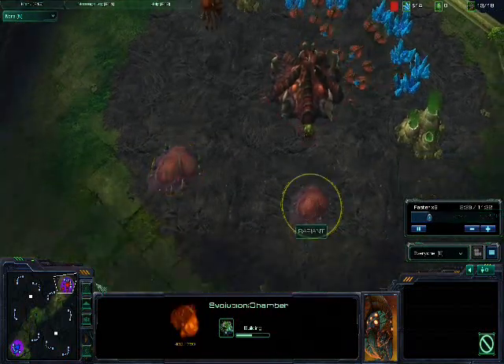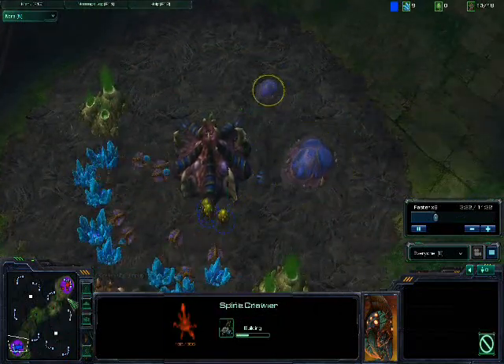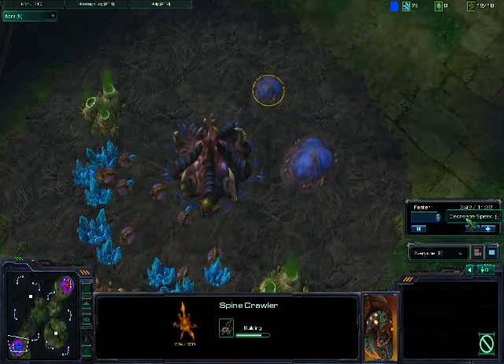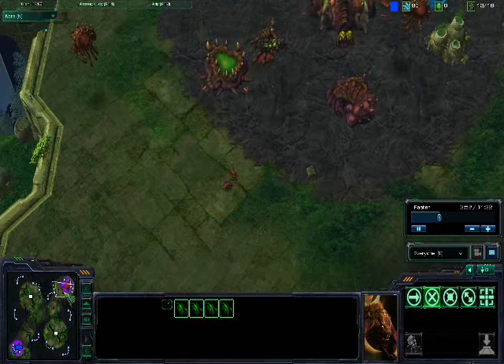I'm building my spawning pool and evolution chamber. Looks like he just built his second hatchery and his spawning pool is being built in the back. And once he's building a spawning pool, getting ready for a rush there — he has four Zerglings, I have two.